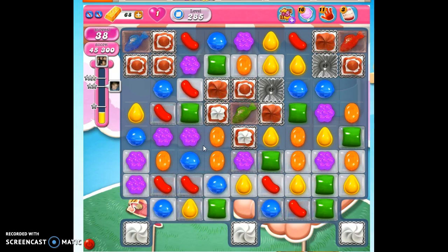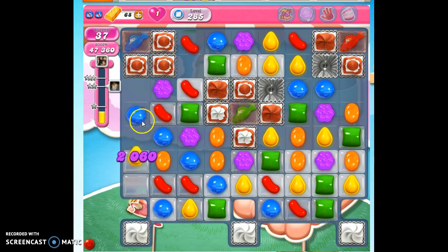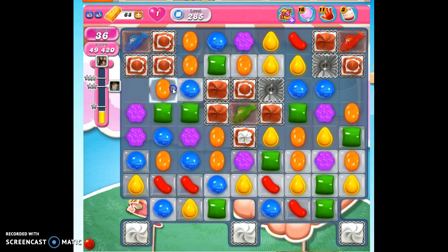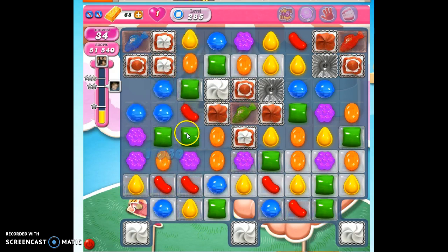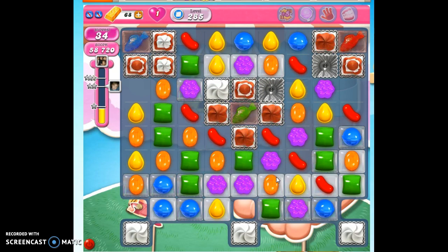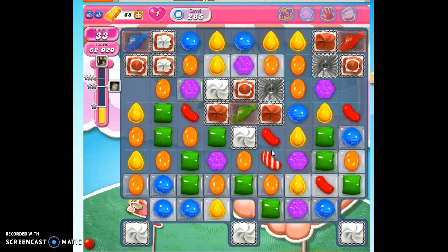Also, I always recommend if you're having a tough time with a level — especially when it's listed as a hard level, so you know it's going to be giving people problems — use your boosters. If you don't know how to get new boosters every eight hours, put in the comment section that you'd like to see my sugar drop tutorial, and I'll teach you how to get sugar drops every eight hours. That'll lead to boosters.